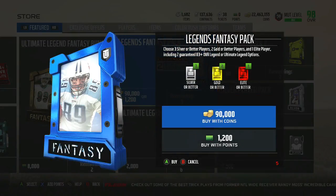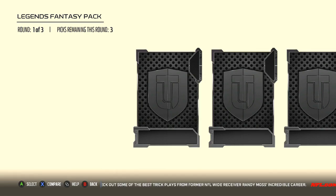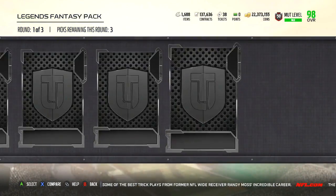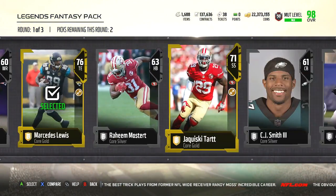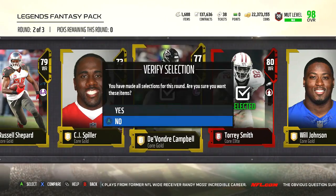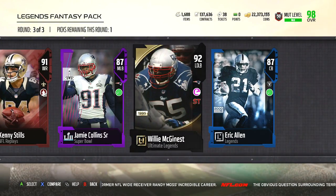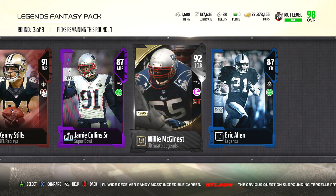Silvers have skyrocketed, so that warrants another pack. So far we're doing pretty well — a few full legends on top of ultimate legends. Okay, we pulled a 92 overall Ultimate Legend Willie McGinnis.